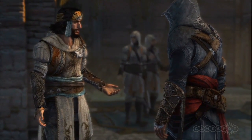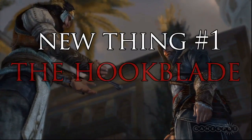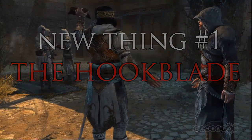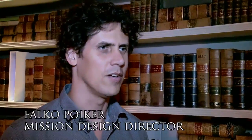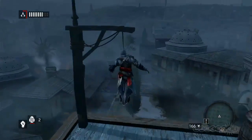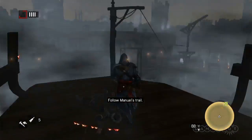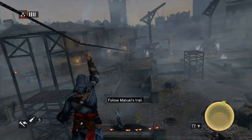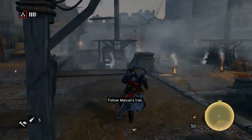The hook blade is one of the major new features in Assassin's Creed Revelations. When they introduced this new feature, they tried to make it usable for all aspects of the game — for navigation, for climbing, for jumping. You can jump further, climb faster, use it on zip lines, and also use it in fights. It's an extension of the hidden blade, now with a hook at the end.